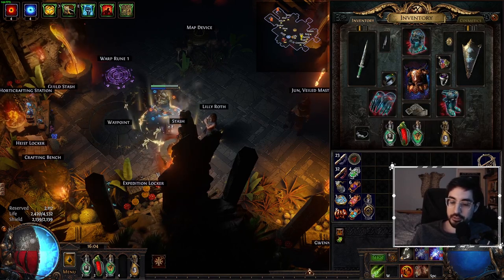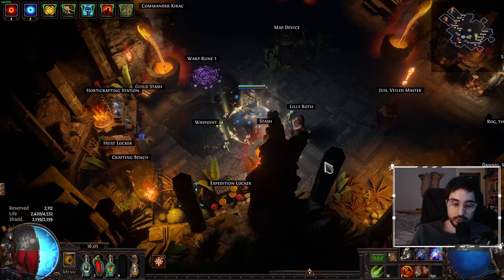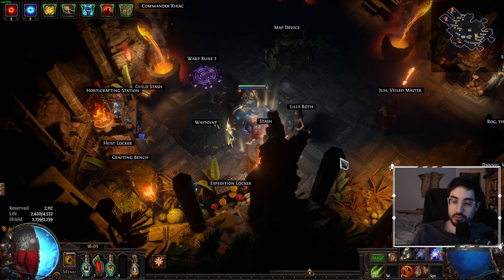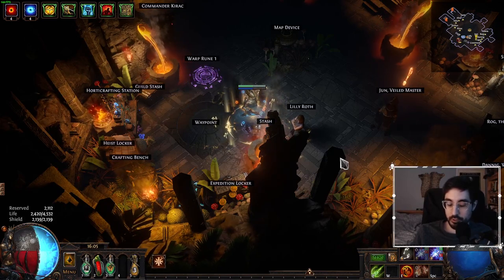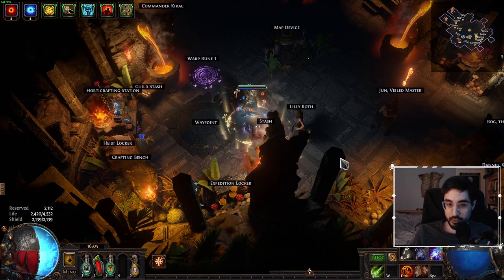Now the last part of the puzzle is attack block and spell block. This shield gives pretty decent attack block in itself — it gives 32%. On the tree, we can get attack block with the Mastery right here, which is 1% chance to block attack damage per 5% chance to block on the equipped shield. Aegis Aurora has a high block chance, so this will give us a lot more attack block. Following the Spark guide, we're going to get a lot of spell block on the tree and on Tempest Shield, and if you want even more spell block or attack block, there are Ashling Unveils on your body armor.